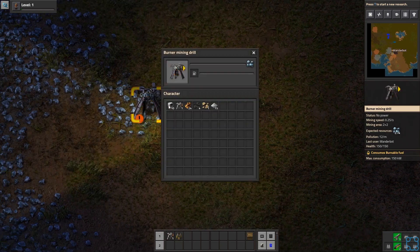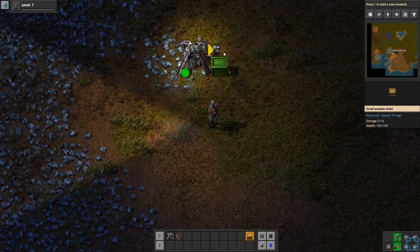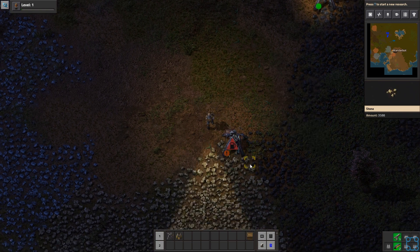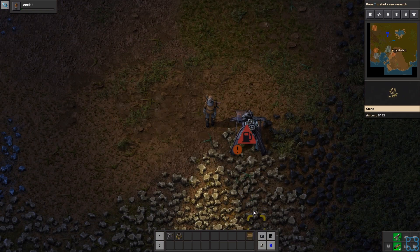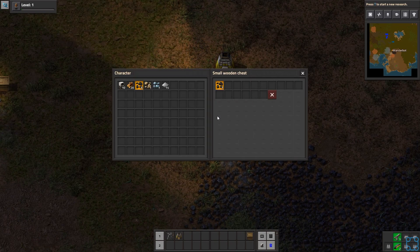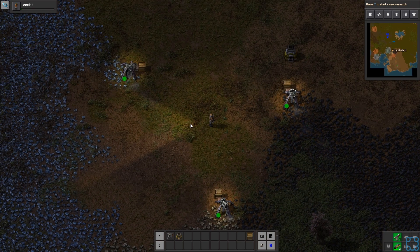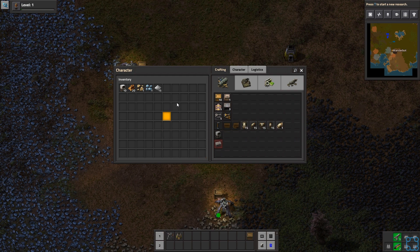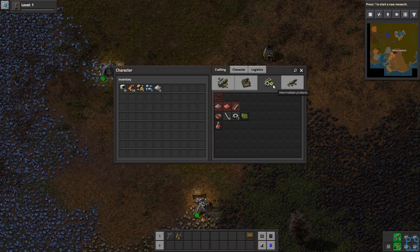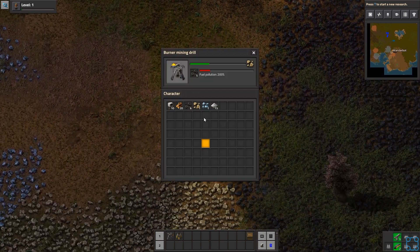I've got a long reach mod on, so this is going to get kind of silly. I want to make a box. I'll probably want to get just a drill for each one of these basic resources — that's just going to give me stone. I was kind of hoping I could have it pull from my inventory, but no dice. I've forgotten all the hotkeys to make this go faster. Now these are automated — ideally I'd like to speed on to electric mining drills fairly quickly.